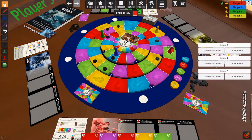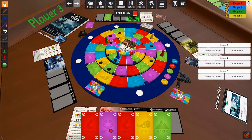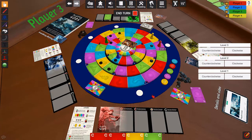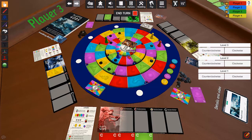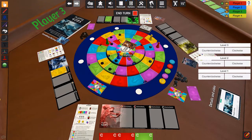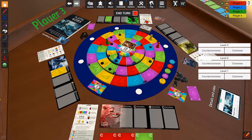Hades wants to go for the water bridge but can't quite reach it yet. He moves closer and then blocks Poseidon from playing water or air, hoping that slows him down. He ends his turn and draws two new cards.